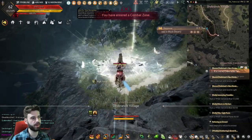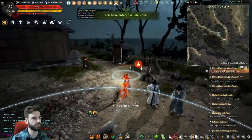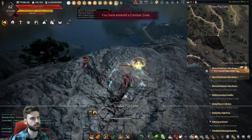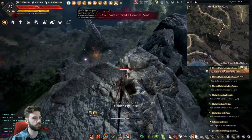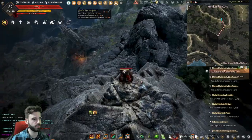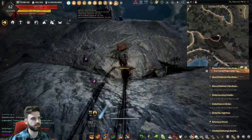Our next chest is actually back down at the village we started at. From the node manager again, head over the fence heading south. Generally heading in this direction, we're working towards a statue on the ground. From that statue, we can actually see the next chest way down there. Jump down the cliff faces until we reach the box sitting right here.